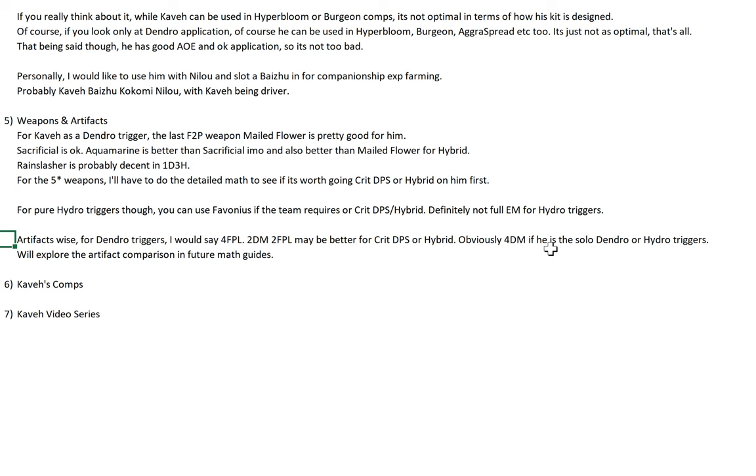Artifacts-wise, for Dendro Triggers obviously 4-piece Paradise Lost. 2DM 2PLume or any of the +80 EM combinations may be better for crit DPS or Hybrid. And obviously 4-piece Deepwood if it's solo Dendro or Hydro Triggers. When it's Hydro Triggers, you have 2 Dendro characters, so just one of them uses 4 Deepwood, and the other uses whatever is more ideal. Like if you're pairing Kaveh with Baizhu, Kaveh can use 4 Deepwood with Baizhu using something like Clamp. Or you could go 4 Deepwood on Baizhu and try to go more DPS-focused on Kaveh. Definitely doable.